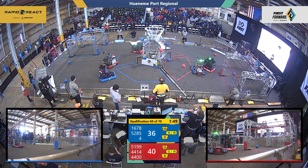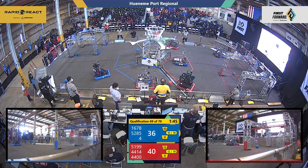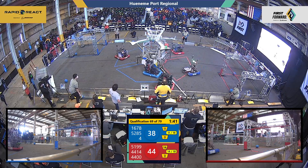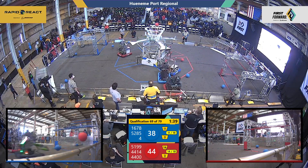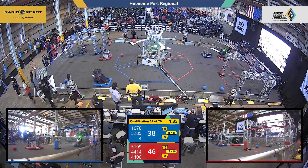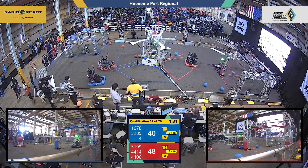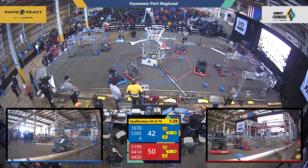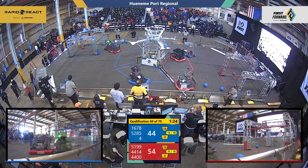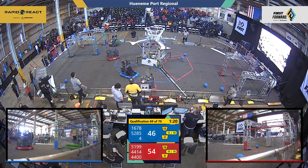Cargo is being furiously shipped overnight — express next day air. We've got Cerebotics, 4400, trying to defend against Citrus Circuits, and there's the Robot Dolphins doing the same. Team Fort Element has two pieces of Red Alliance Cargo. And here's Citrus Circuits launching Cargo into the upper hub from the Blue Alliance launch pad.